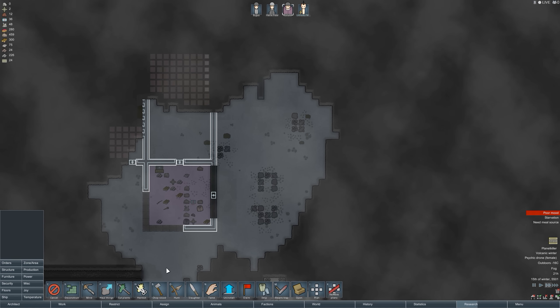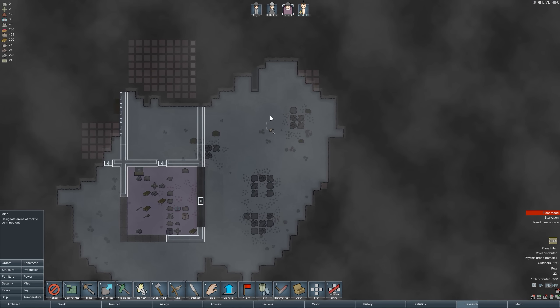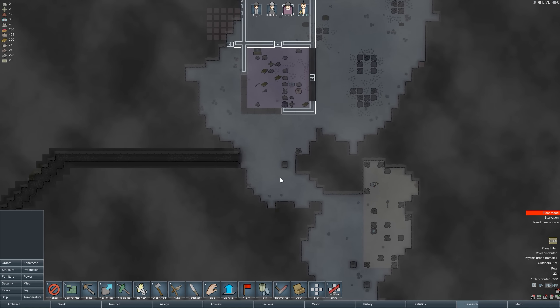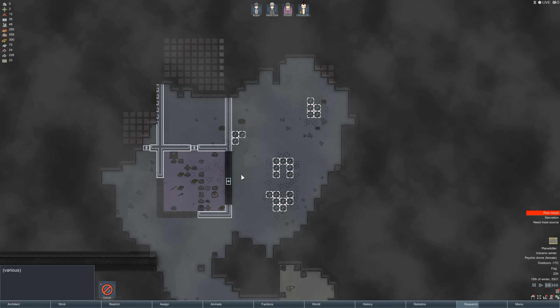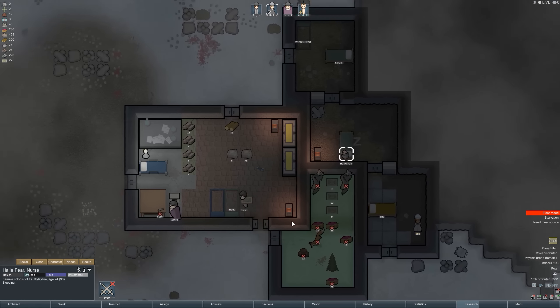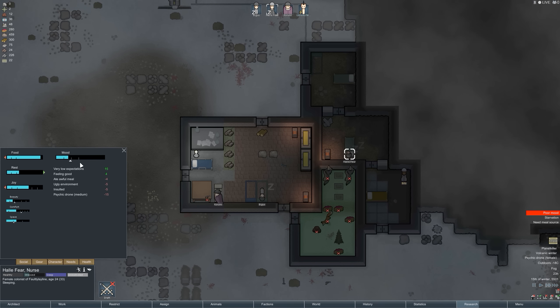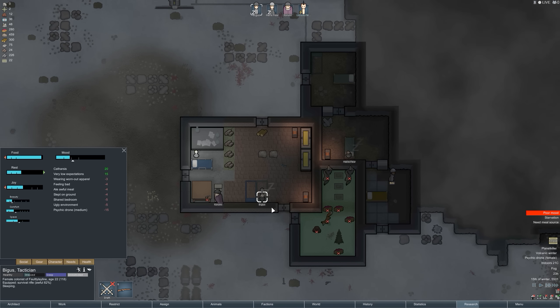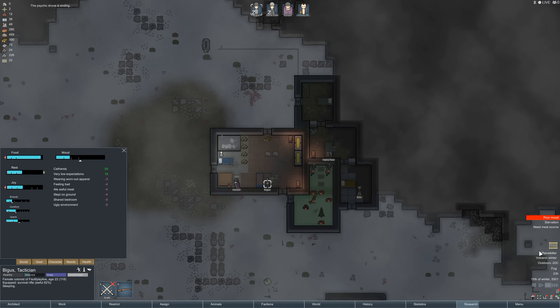We're going to mine this out — I think we can totally clear that and make it work. This is going to occupy our guys' time but that's okay. Everybody's in a poor mood because of the psychic drone — there's really not a lot I can do. Everybody could potentially break and we could die — that could be it.